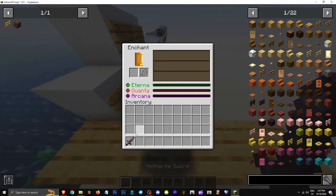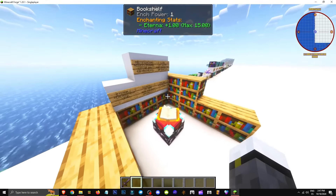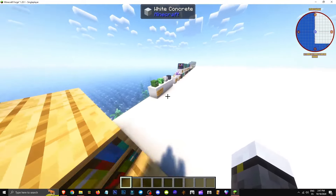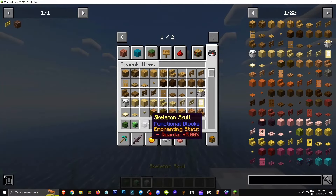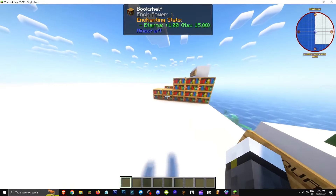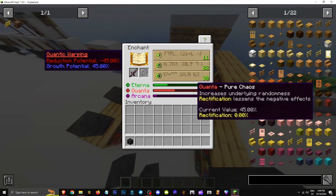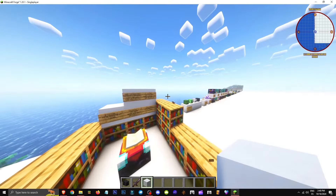What does Quanta do? When we enchant, Quanta appears here showing pure chaos — it improves randomness and reduces negative effects. The more Quanta you have, the more enchantment variety you get, ensuring good enchantments. How can we get more Quanta? By using mob heads — a zombie head, creeper head, and skeleton head give a 5% Quanta boost, while wither skeleton heads give 10%. There appears to be no cap — the Quanta just keeps increasing as you add more.